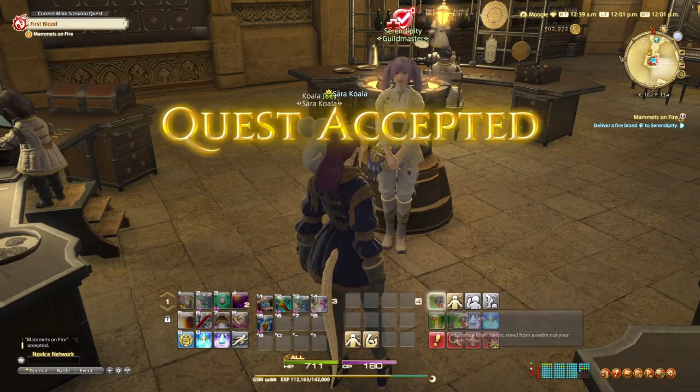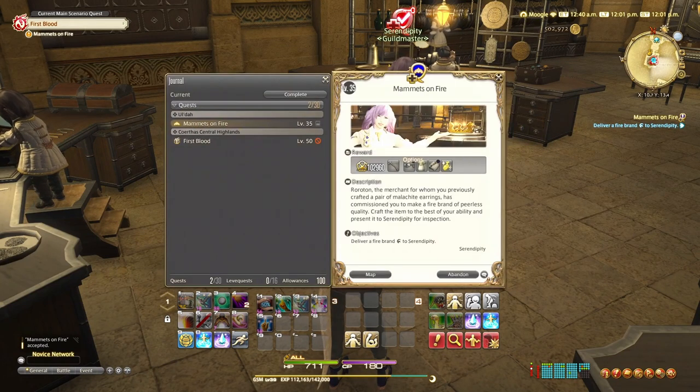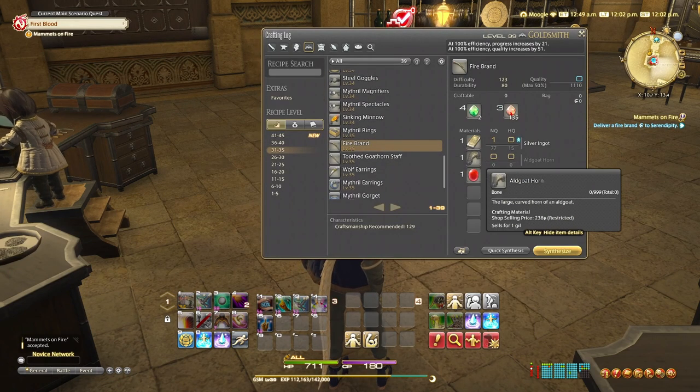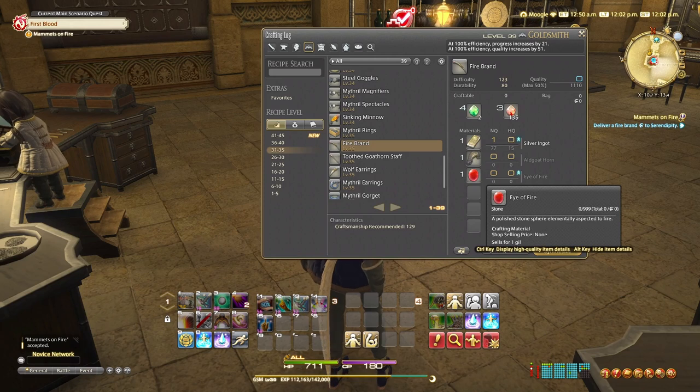Serendipity would like us to deliver her a firebrand that is of high quality — that's a really important key factor here. The high quality is shown by that symbol on the quest list on my right side there, as you can see. The craft log tells us we need one silver ingot, one algored horn, and one eye of fire.